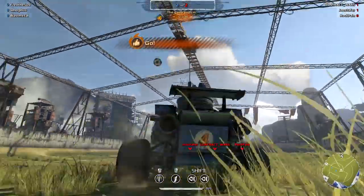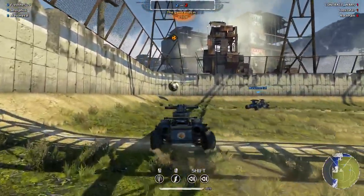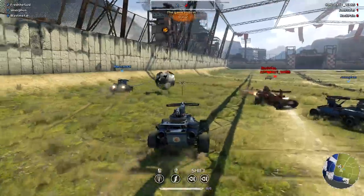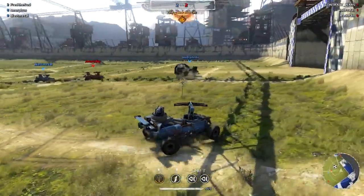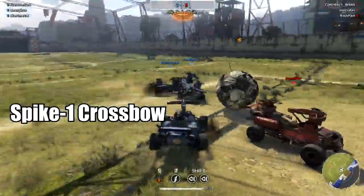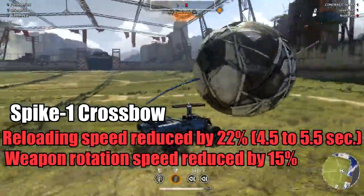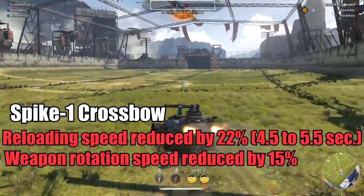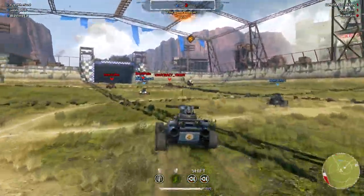Now let's check the buffs and nerfs. First I want to show a single nerf from the previous patch 9.75 — they nerfed the Spike again: reloading speed reduced by 22%, weapon rotation speed reduced by 15%. Now let's check the buffs and nerfs of the current update 9.80.